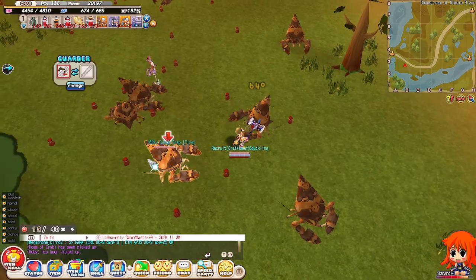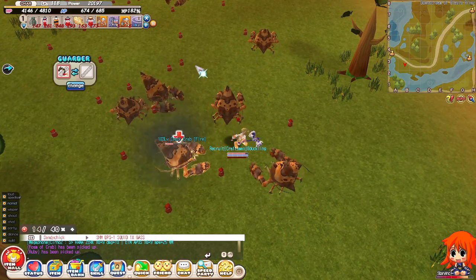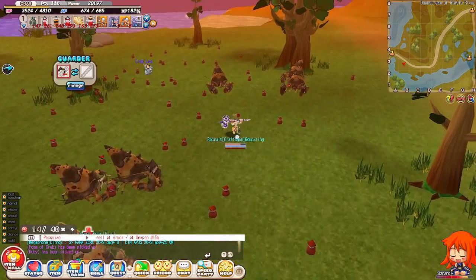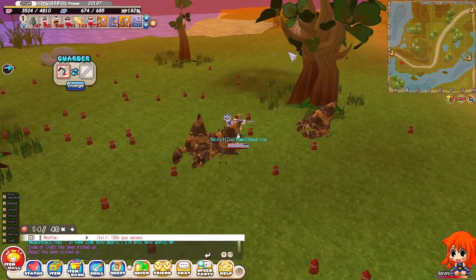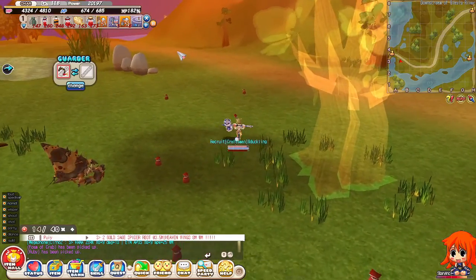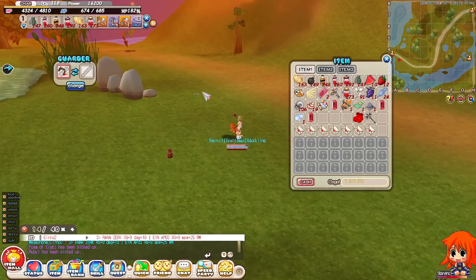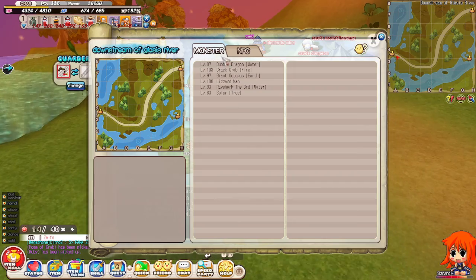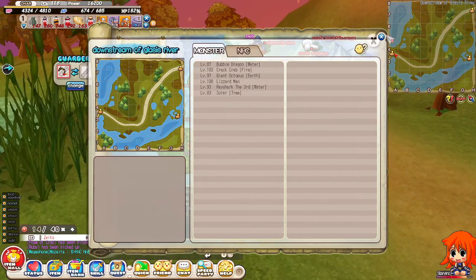That's the crab at level 103 — we are pretty overleveled here. There's also the cheetah. They dropped foam of crab, scrub lag, natural salt, and juice of light. I don't know what they're going to be used for, but yeah. Let me double check — yeah, we've met every monster here and there's no NPC.